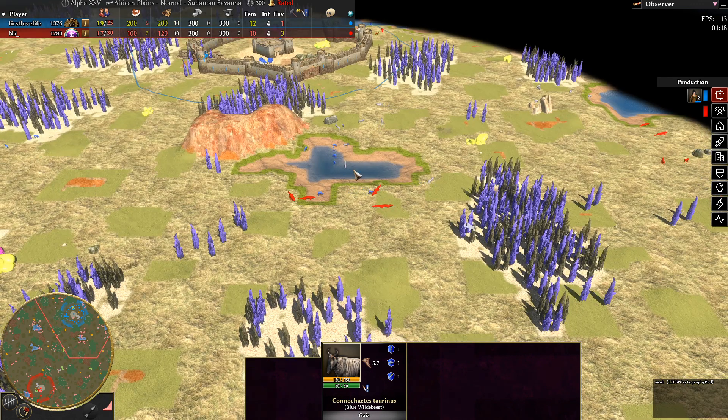So the food income should be good now. Just First Love life — that's a different gameplay. I don't see any elephants here in this area. This is not a balanced map. The hunting possibilities are a little bit different — there are a little bit better hunts on this side.